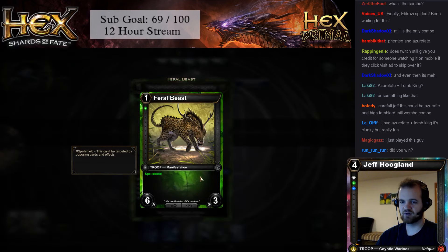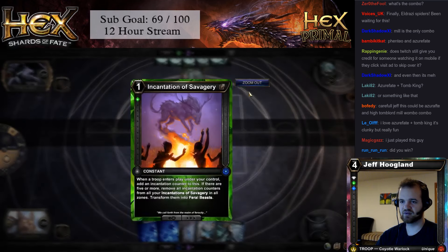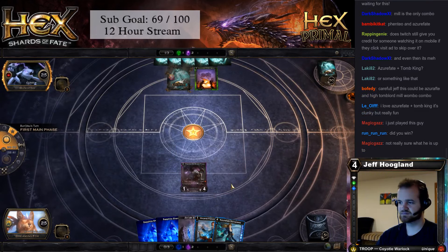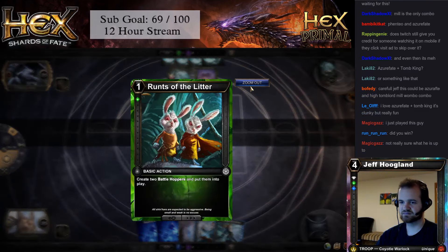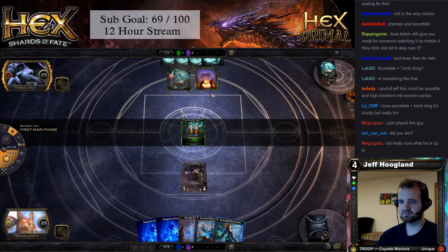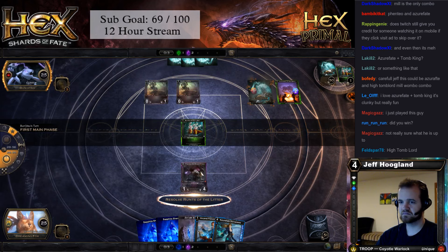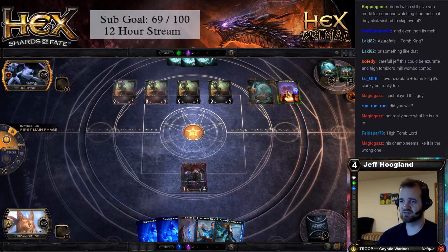Down to this — just run them into Feral Beast, 6-3 Spell Shield. That's really good. He's going to get a 6-3 Spell Shield really quickly. That's a combo, for sure.